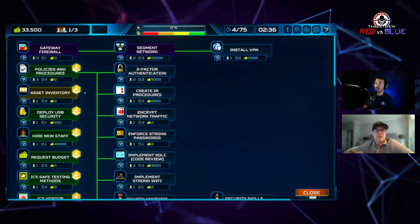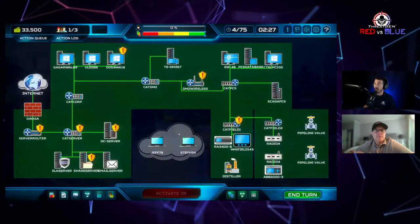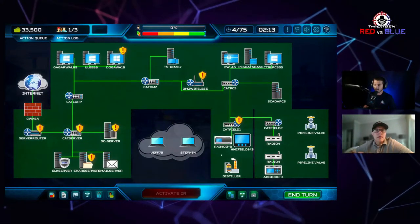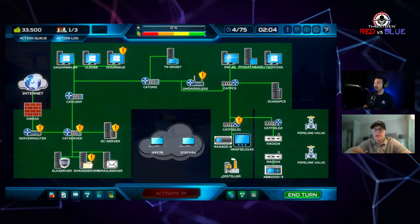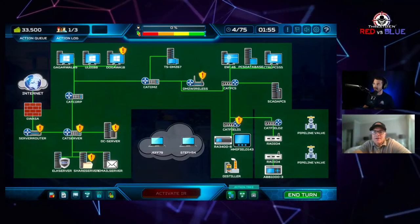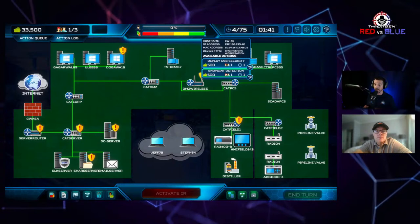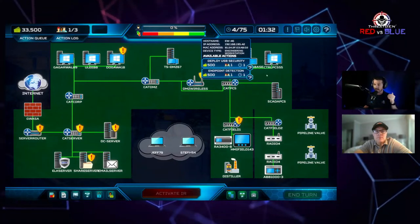With one asset available for two turns, Rob asks whether to always utilize all resources. Jerry says he advocates 100% resource utilization — it bothers him not to use it. Rob suggests endpoint detection on the engineering workstation, and Jerry adds EDR on the second engineering workstation too — best practice is if you do one, do both, since it's the type of machine you're addressing the risk of.